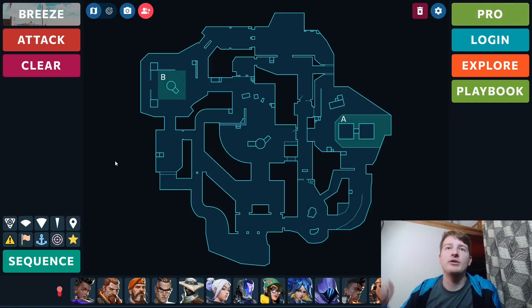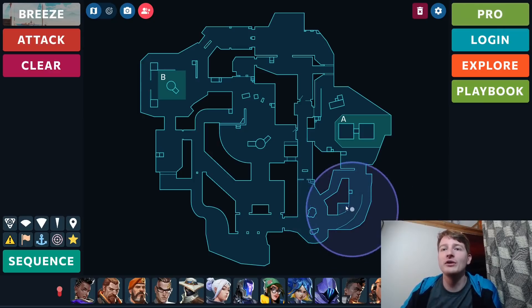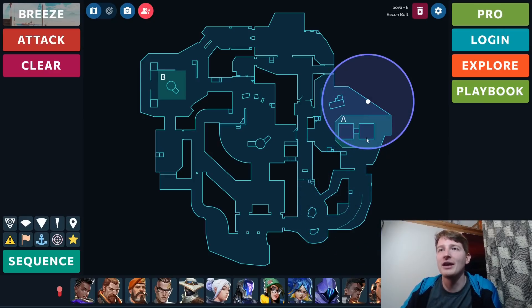Now let's come to Breeze and start with Sova versus Fade. As I said, Fade is more of a close-up, personal kind of agent. Unfortunately, Breeze is a very massive map. I don't really see how this could be a Fade map rather than a Sova map — it's important that you can send a recon dart from deep and hit it way over there. I don't even want to think about how close you'd have to be to land Fade's E ability on site. This one is just an absolute Sova map.